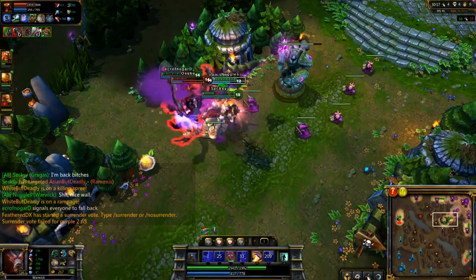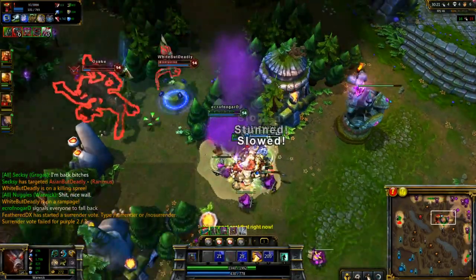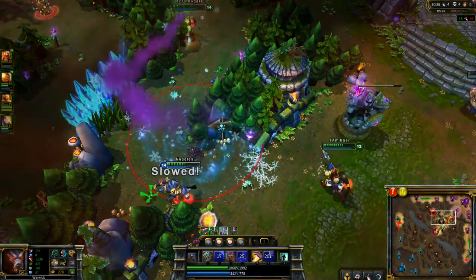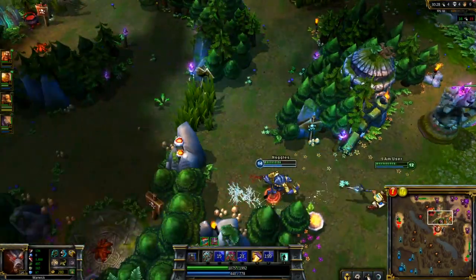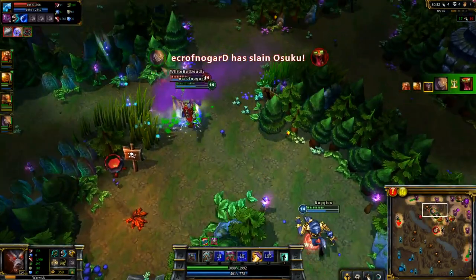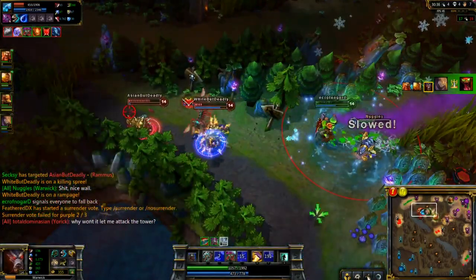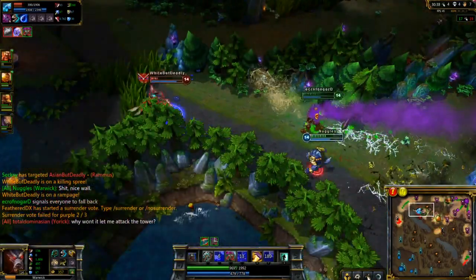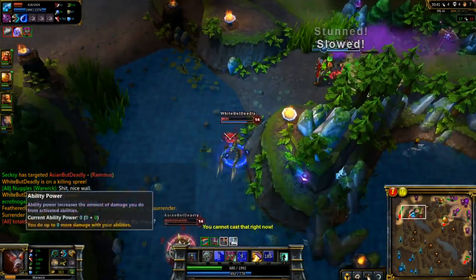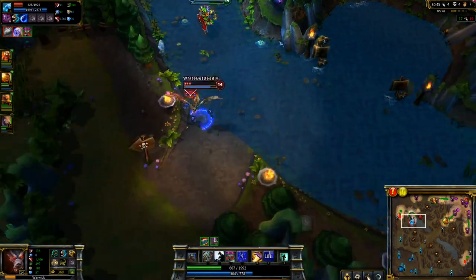I'll stop explaining what happens and just explain key moments. As you can see in my items, I have my Madred's Blood Razors now — that's doing that percentage of their health damage. And that is just one of the biggest factors in why Warwick is so good at either initiating as a tanky Warwick, which you can also build. I kind of went for more of the AP magic pen, magic resist kind of Warwick.